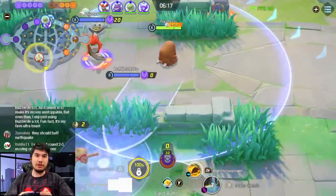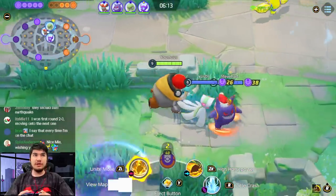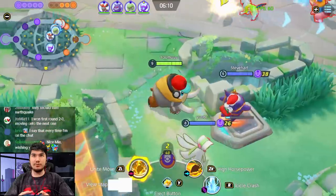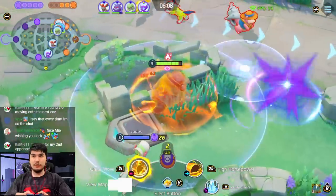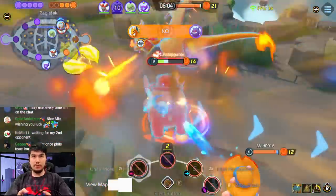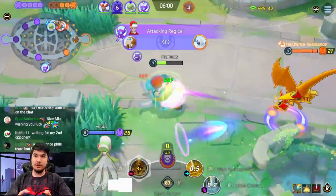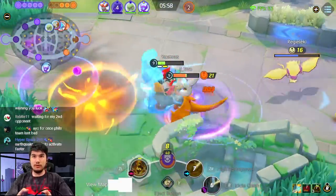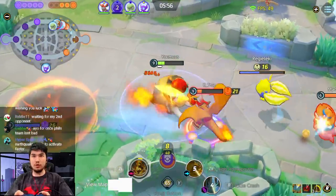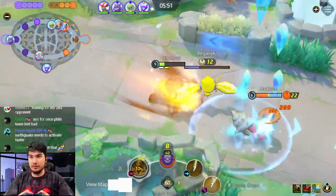They're in trouble here. I'm uniting. I full kill the Abra but their Charizard is on me really hard. How did my auto miss? I even tried to position my auto properly and it still missed, bro.